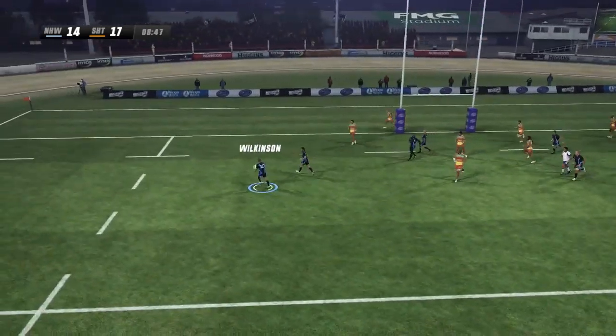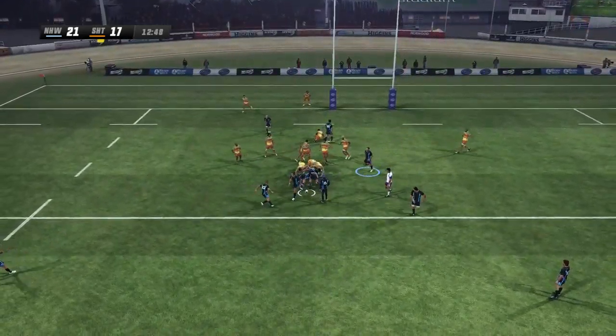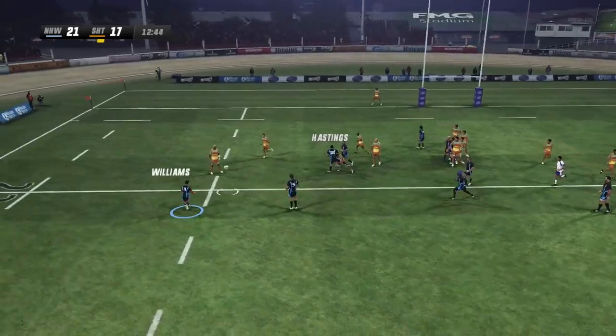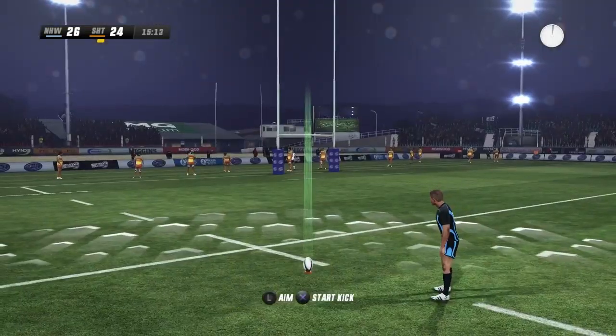O'Driscoll back. This will be a try. That's put them under all sorts of pressure. And it's an advantage here — good impact there. And that's what forced the knock-on. Williams brings it up, giving that one away.